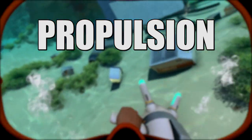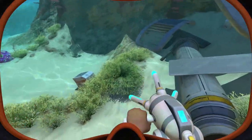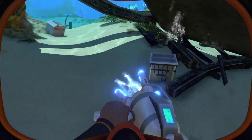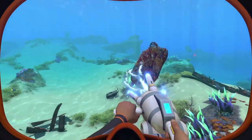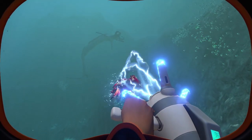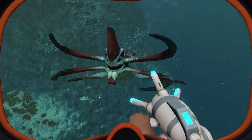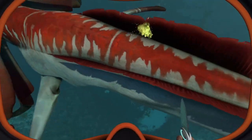First, we have propulsion cannon fodder. The propulsion cannon is a useful tool, more so in the first game, because you use it to move things around out of the way. You can also use it to grab fish and other objects and shoot them. One of the most useful things is to take crash fish that you raise in your alien containment and use them like homing missiles — but that's not really evil, since crash fish are naturally homing missiles. You're really just helping them fulfill their destiny.